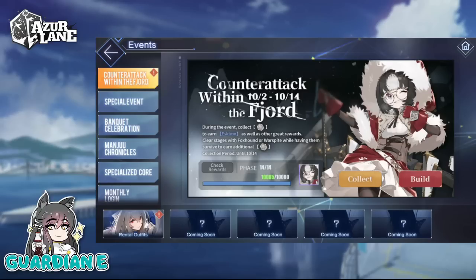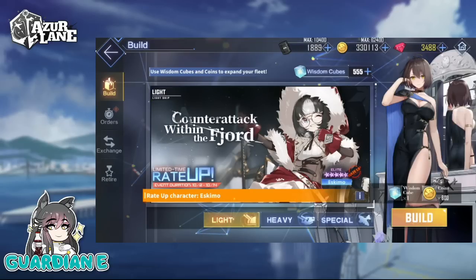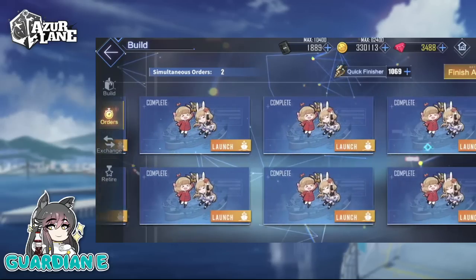I actually did grind the event anyway — I just needed the experience and needed to do some PR experience anyway. So I just kind of went in a little bit and ended up grinding for Eskimo. So it takes a little bit of the suspense out, but nonetheless we did pull for her, so let's see if we can't just get another copy. She does have a 1.4% rate. She is grindable, so it's not like the standard 2.5% rate that you would get for Elites traditionally.